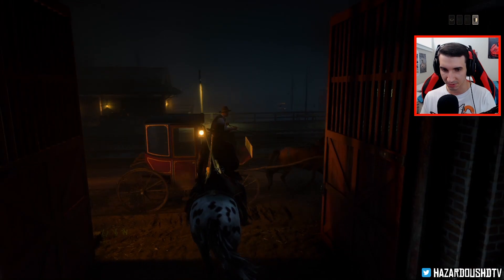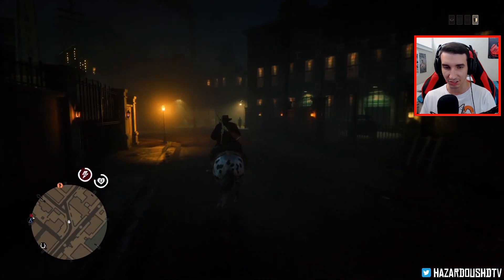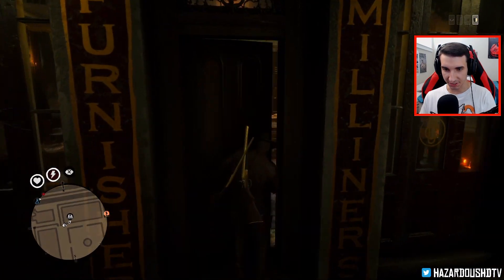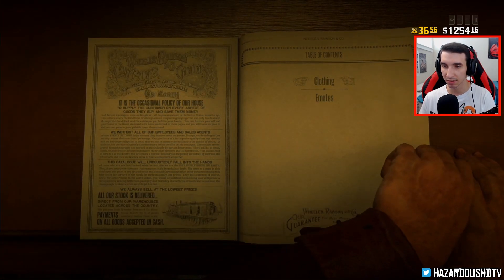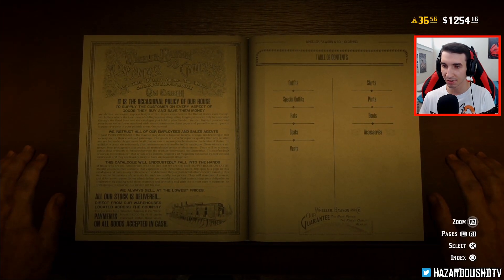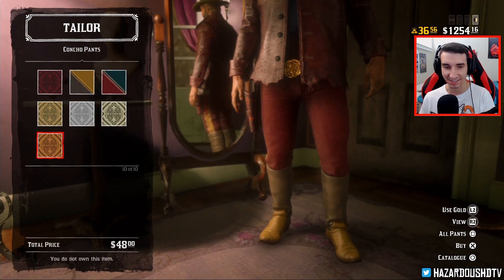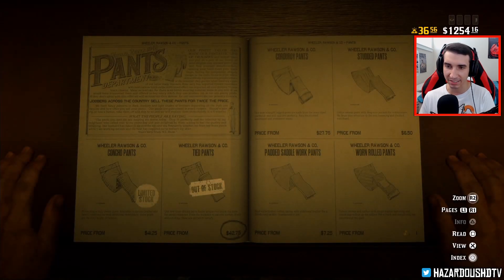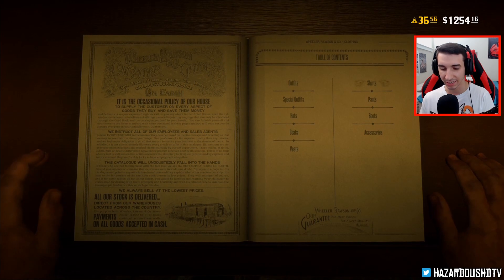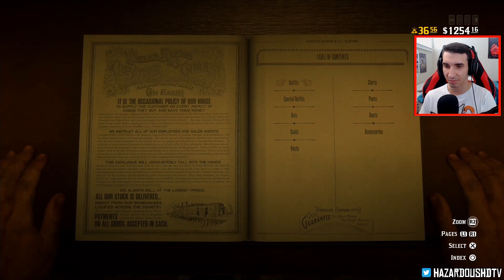Let's go head over to the tailor and let's see what new items were rotated into the game. I don't believe anything was rotated in. I think for now this is going to be the third week that there are the same limited edition clothing items in the tailor. Now we've arrived at the tailor — time to go inside and see what is new. Wheeler Ross and Company catalog clothing — let's see what we got. The concho pants have been in the game forever now, and yeah, the concho pants are still available guys. If you haven't picked them up two weeks later, they're still in. The tied pants are still out of stock. So yeah, clothing hasn't been rotated out. There's no new clothing in the game, probably no emotes or anything.